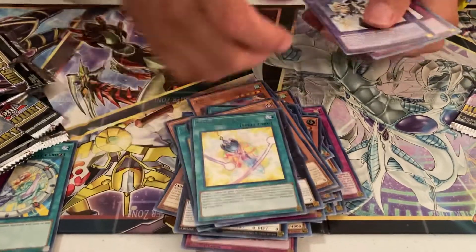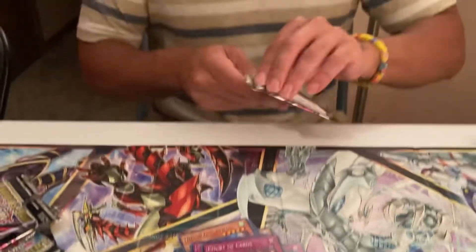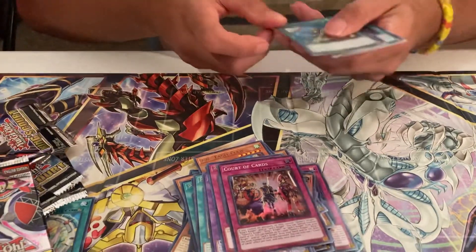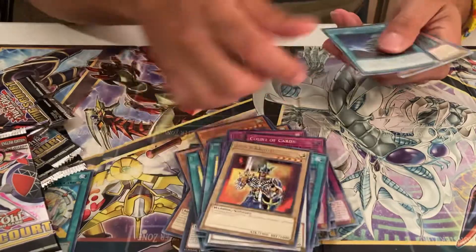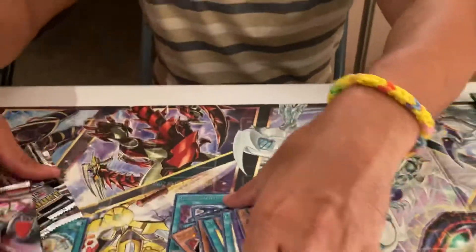Rivalry. Another Court of the Cards. Dante blessed this pack, so we're gonna see what happens. Rota. We got it. Crystal Girl. Enough of that — let's get to the meat of the video: the deck profile.